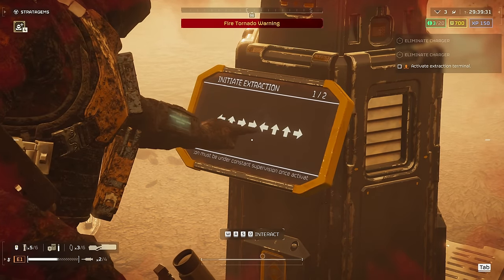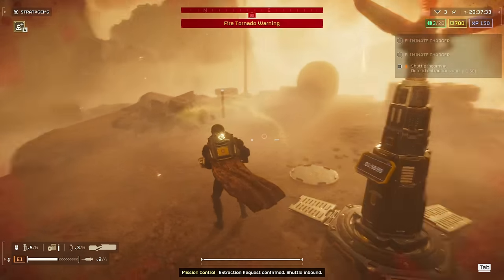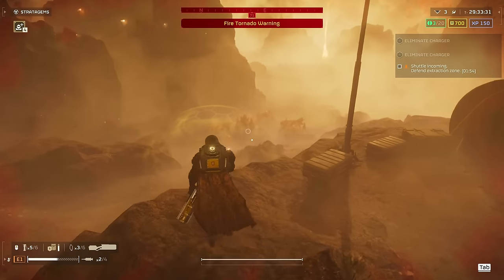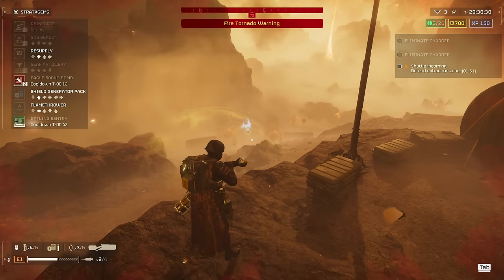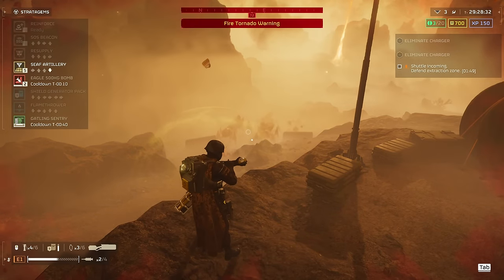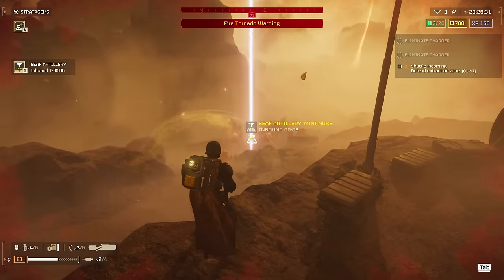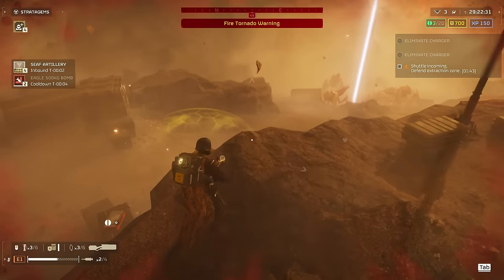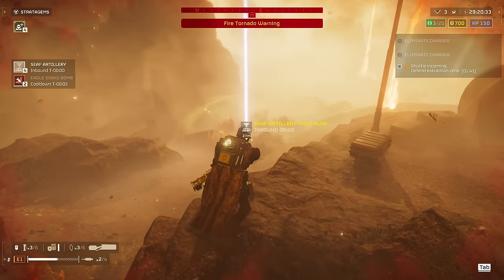The G23 can also be used to zone groups of enemy units and thoroughly nail them with airstrikes. This is extremely useful if you have the complex stratagem deployment effect in action and would otherwise struggle to hit groups of enemy units that are moving around all over the place. It's extremely useful when paired specifically with the 500kg bomb, since it has such a small AOE.